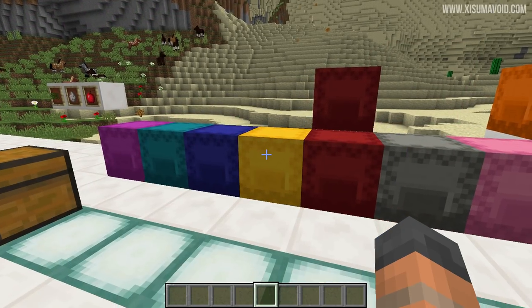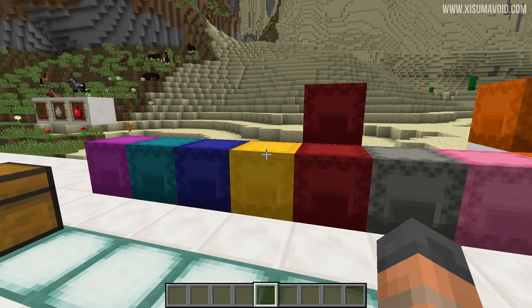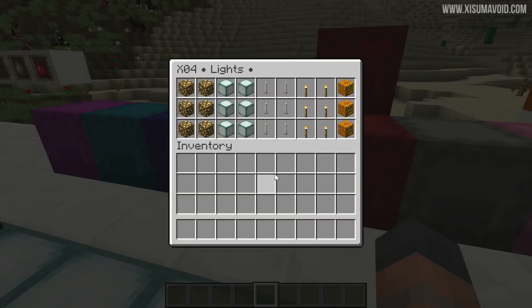Next up we have light sources. Now we've got lots of the same item in multiple stacks — if you're a caver you've got lots of torches, and if you like to build you've got your different lighting options. It's colour coded with yellow to represent brightness, making it easy to grab a light source when you need one.